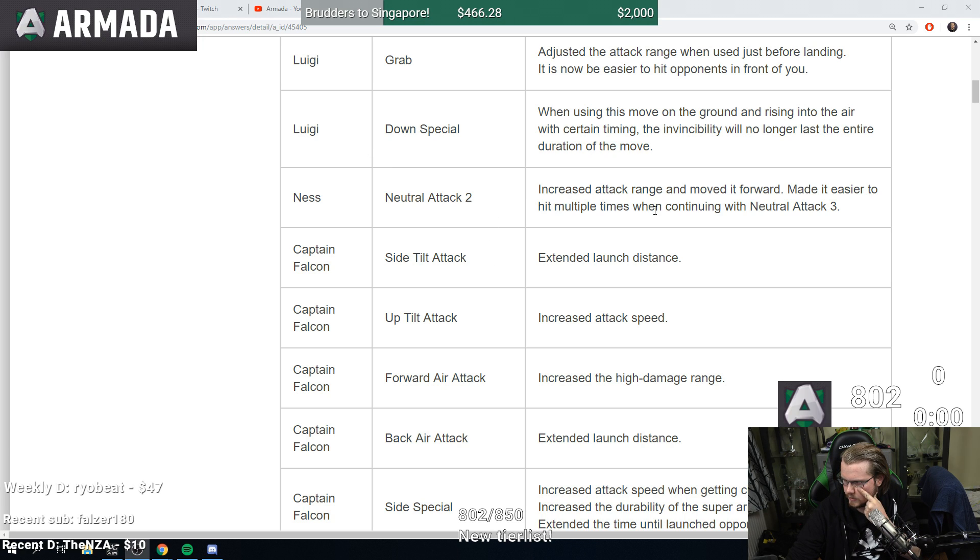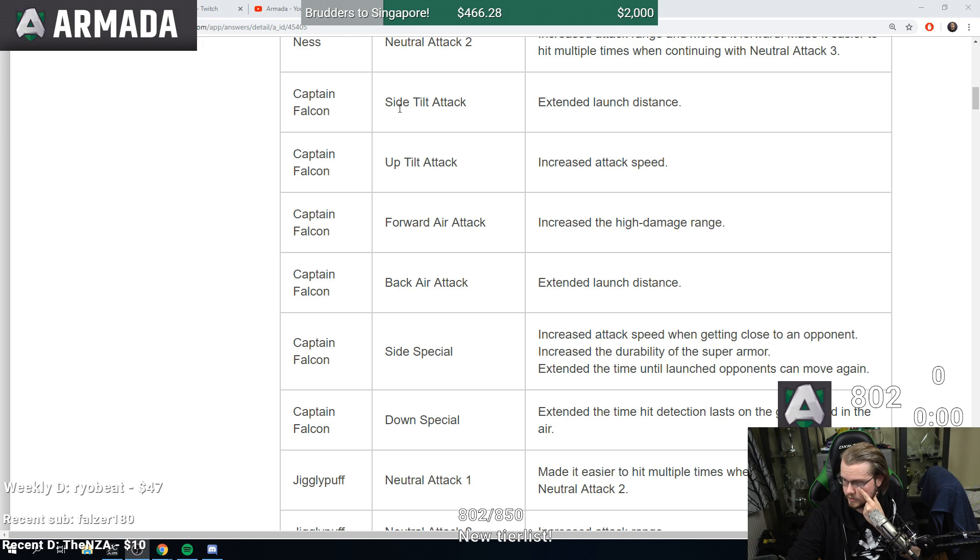Ness neutral attack increased attack range and made it easier to hit multiple times. Captain Falcon has a lot of notes: f-tilt extended launch distance so it's stronger, up tilt increased attack speed, forward air increased the high damage range, back air extended launch distance so it's also stronger. Side B increased attack speed when getting close to an opponent, increased super armor durability, extended the time until launched opponents can move again. Falcon got quite a few changes — maybe if side special has enough hit stun it combos into something, that could be big.